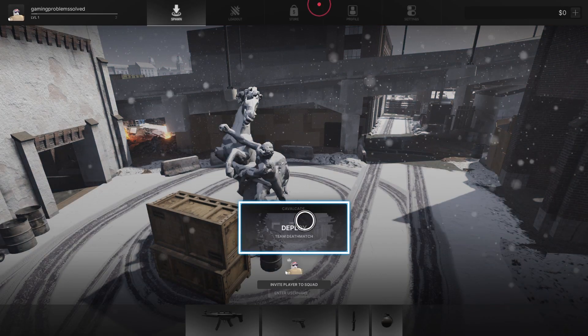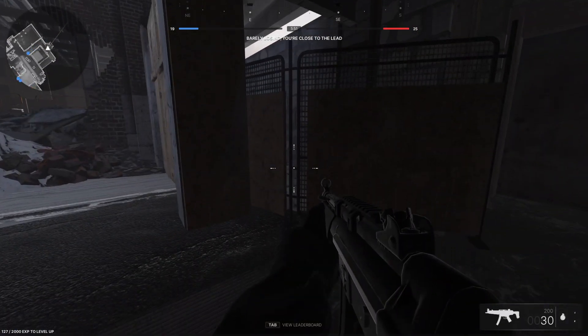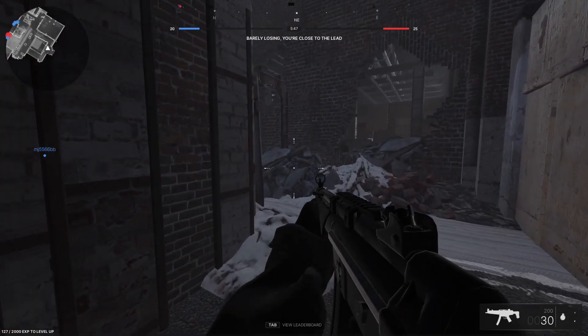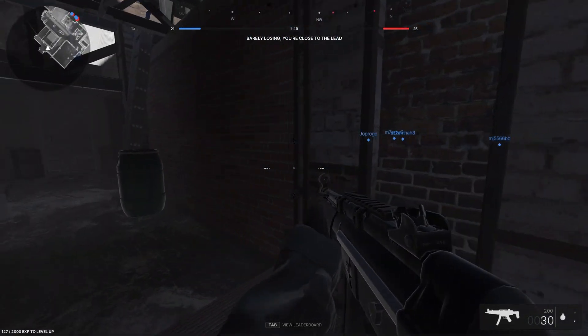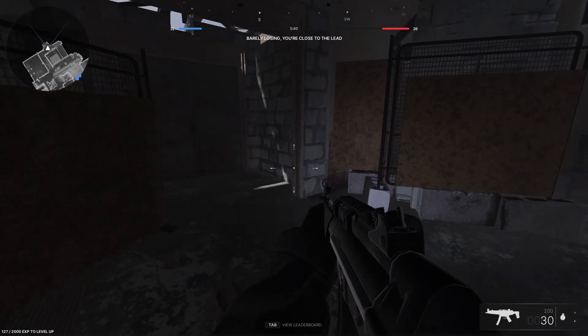If I deploy here and you want to crouch, you just need to press circle. Just tap it, and if you want to stand normally, then tap circle again. As you can see, I'm tapping circle and it's crouching and then standing.